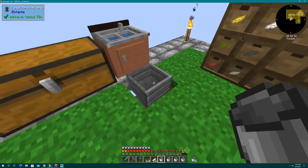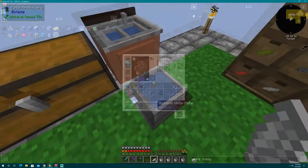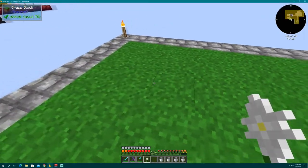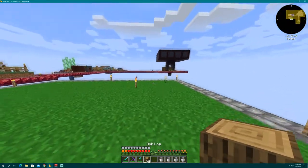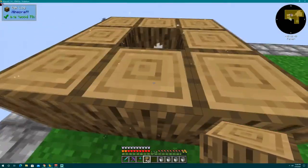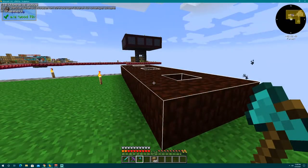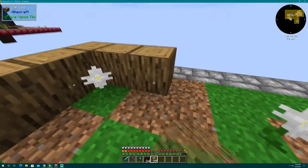I've got a sink and the petal apothecary right next to it. All you do is throw four petals in there, add a seed, and boom — you've got yourself a pure daisy. Place it down, then take some oak logs — whatever kind of logs you're working with — and put them around the perimeter of it. It'll get that particle effect and in time it'll turn into living wood. A couple hits with the axe and boom, you've got yourself some living wood.